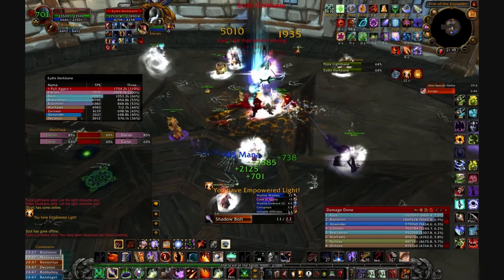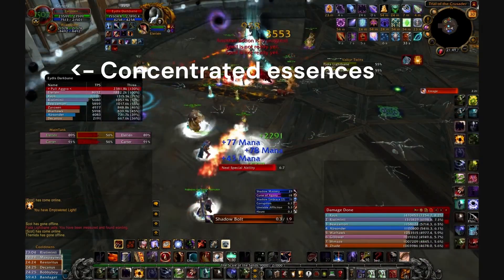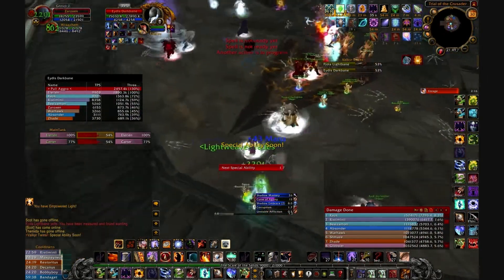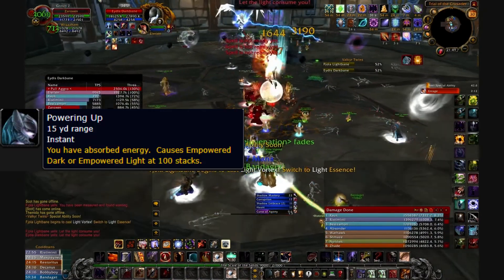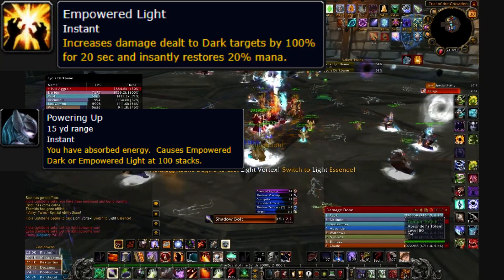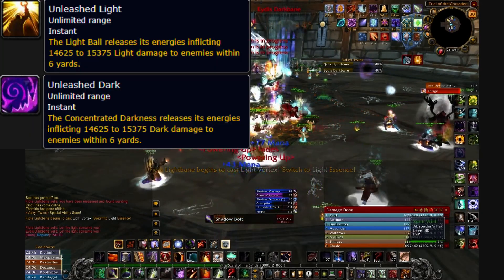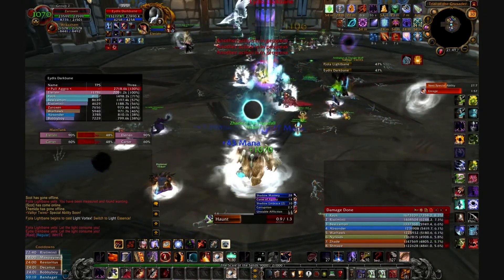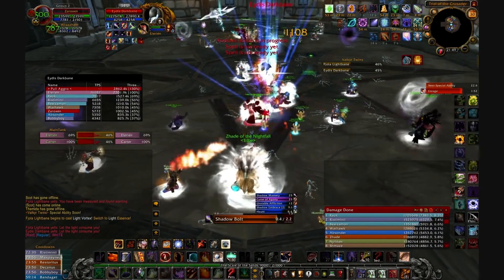The final mechanic throughout this fight is the summoning of Concentrated Essences. These spawn on the walls of the room and travel inwards. There are Light and Dark Essences. When a player of the same type absorbs an Essence, they gain Powering Up. Once a player reaches 100 stacks of Powering Up, they gain a 100% increased damage buff in Empowered Light or Empowered Darkness. If a player of the opposite Essence absorbs it, they take AoE damage of that type, affecting them and anyone within 8 yards. In summary, absorb the balls of your type and avoid the balls of the opposite type. More balls spawn in Heroic than in Normal.